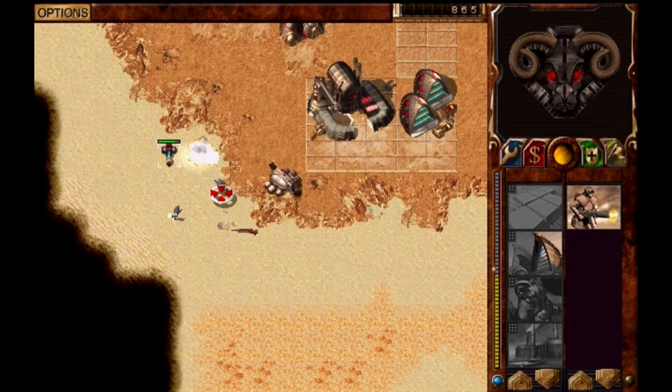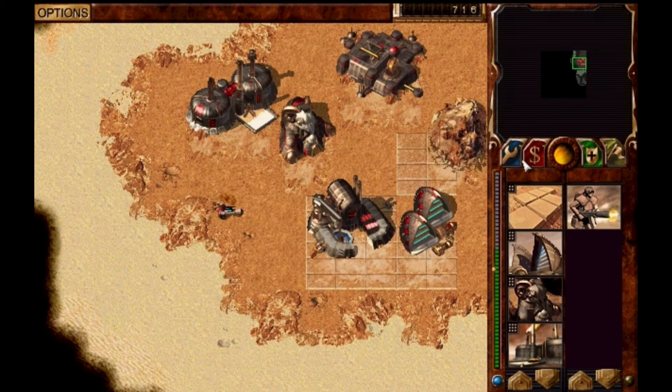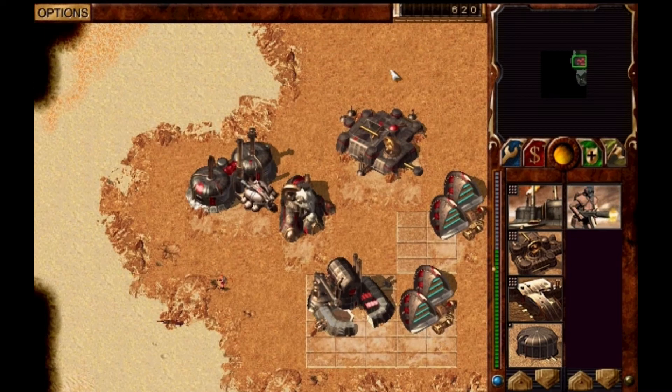It seems I'm not in a great position. I'm going to lose this unit. I should really start pumping out new units, but I can't yet. And I can't repair my vehicles — there is a repair pad where you can repair, but of course I don't have it yet. I'm still building over solid rock, and that's not a good thing.